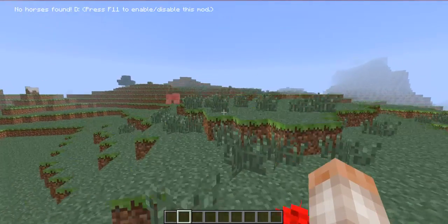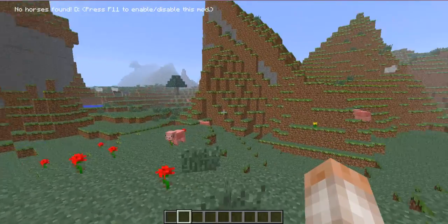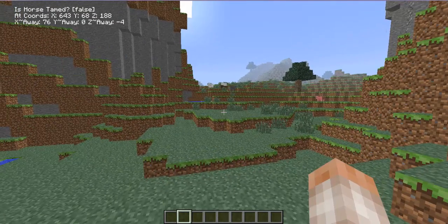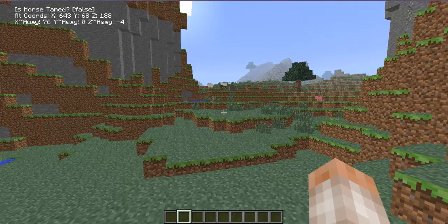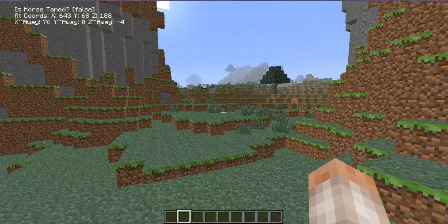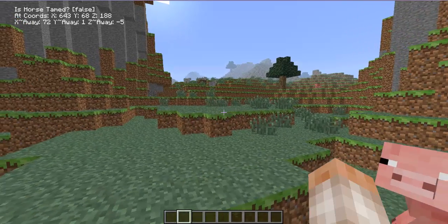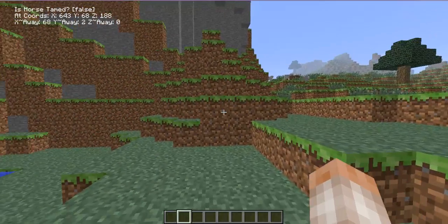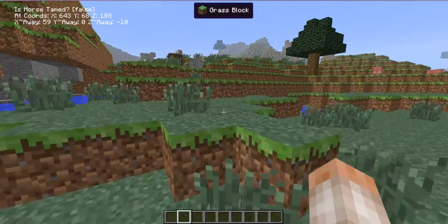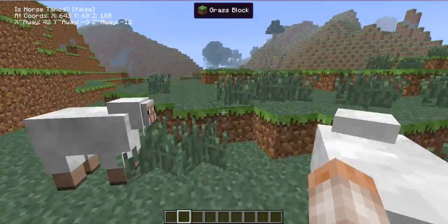As you can see, at the moment it says 'no horse found.' As you go around the world looking for horses, you might find that it suddenly changes. It says 'is horse tamed: false' — so that means it's found a horse but it's not tamed. It tells you the coordinates and also how far you are away from those coordinates. I'm on the Z axis, so I need to go this way.